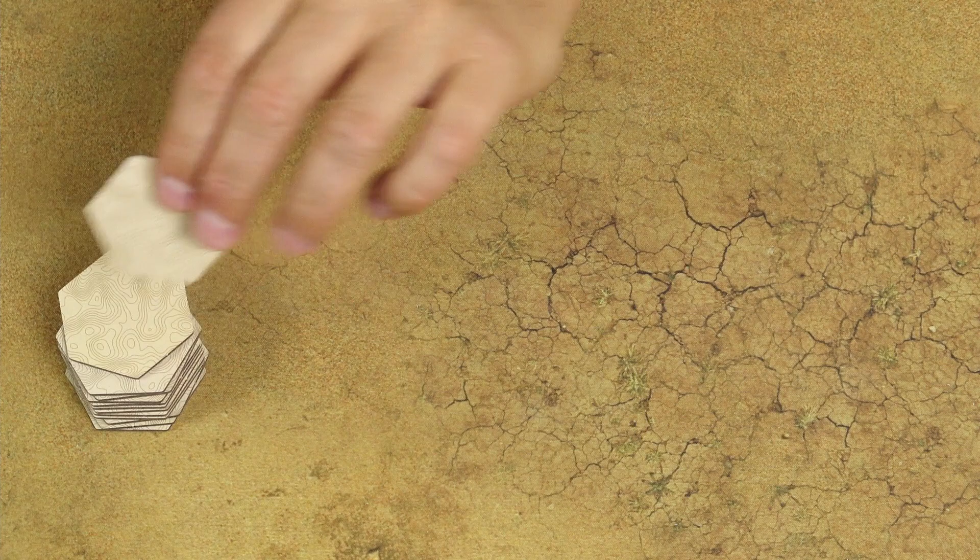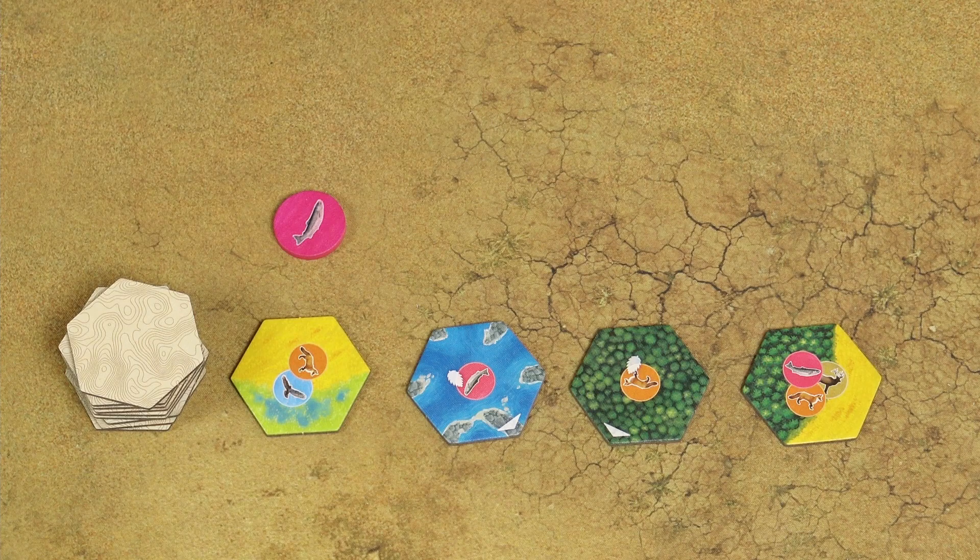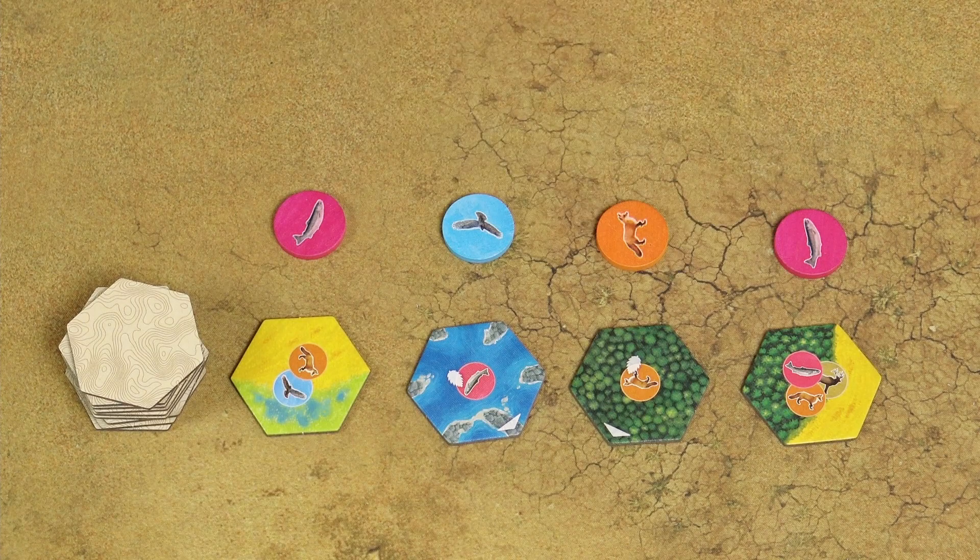Then reveal 4 habitat tiles from any of the face-down stacks and place them face up in the center of the play area. After that, start drawing wildlife tokens from the cloth bag and place them in the exact same order next to these habitat tiles, creating pairs of a wildlife token and a habitat tile. Randomly determine the starting player and we're ready to play.